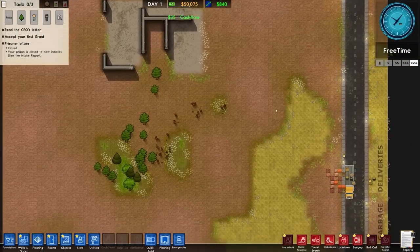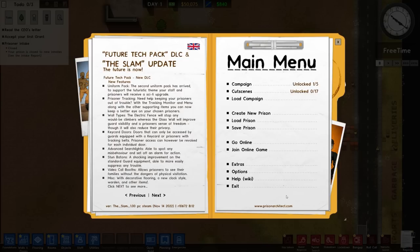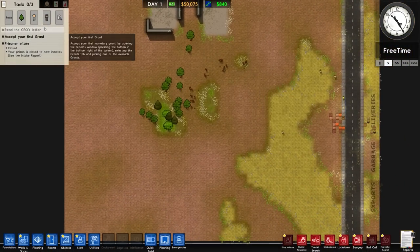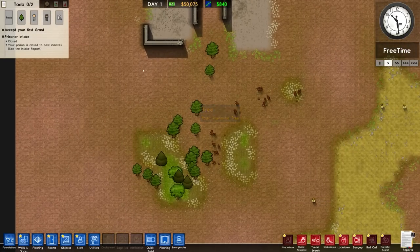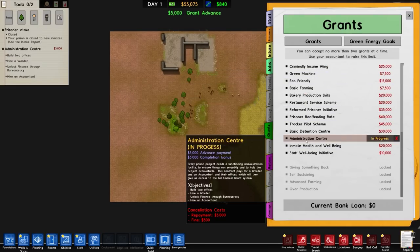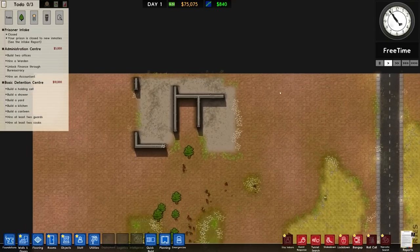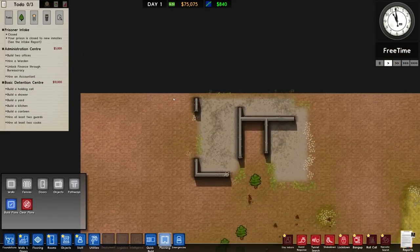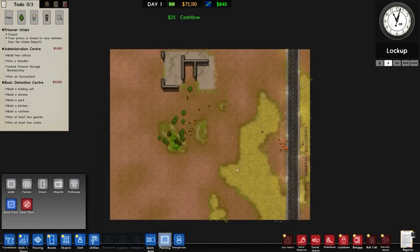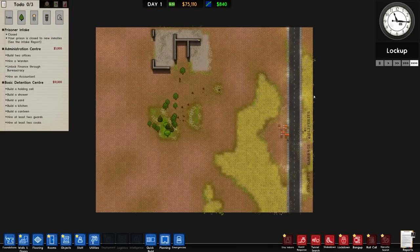There's a sci-fi clock — that's from the future tech stuff — I'll default that back to a standard analog clock. Workers are removing the old setup. For grants we've got all sorts: the administration center is probably first, followed by the basic detention center — that's 75 grand, not bad. We need to think about a wall around the outside to stop prisoners just walking out. We're not making an open prison.